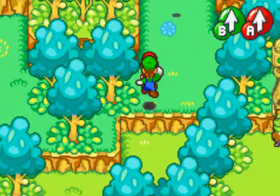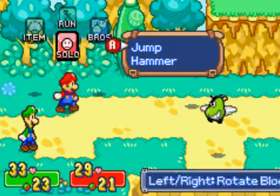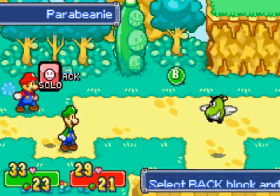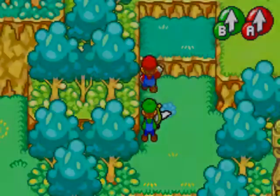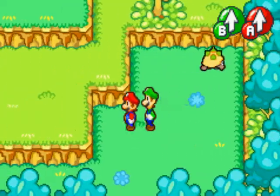Those are the Pair of Beanies I mentioned — one of the newer enemies in this area. They're not that much different from regular Beanies other than the fact that they're flying. The only difference is you can't hammer them in the air, so you just need to jump on them and they get defeated pretty quickly. Other than that, there's nothing else interesting to show off here, so we'll just keep going to our destination.